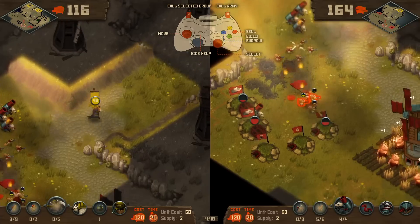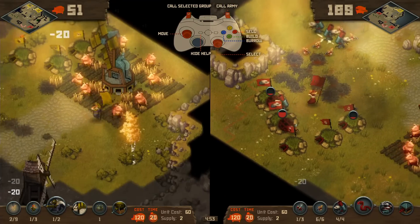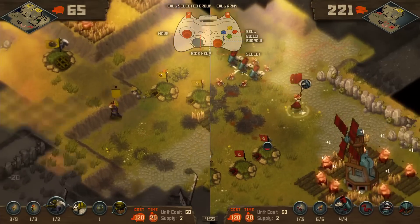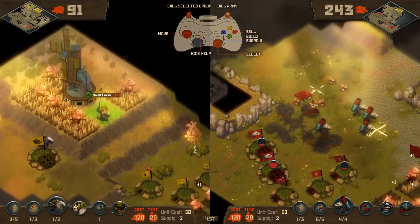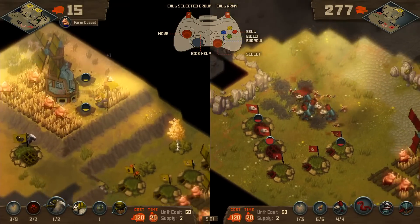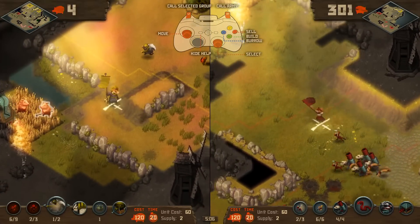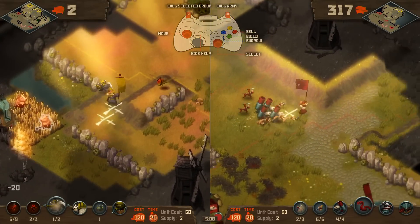I'm moving my army as a single mass. You can switch between units at the bottom here and say, 'just the ferrets walk over here please' - you use the left trigger or the left mouse button in order to do that. But because I'm a little bit new to this, I'm just like, 'everyone move there please,' and that means sometimes I'm leaving my base a little bit open.